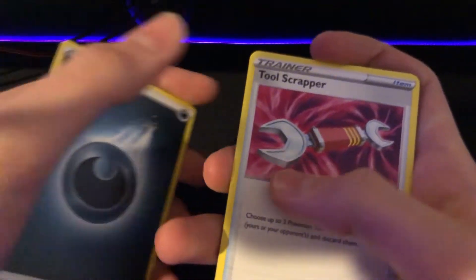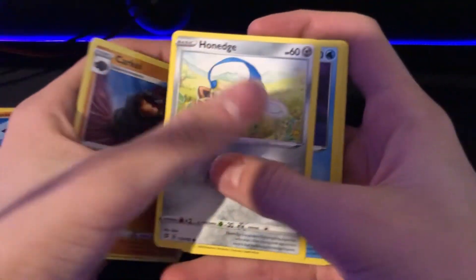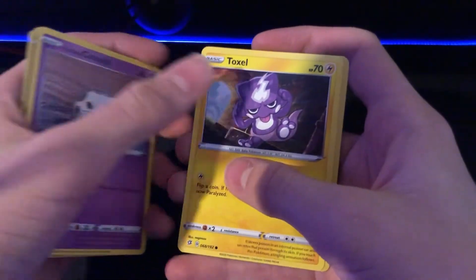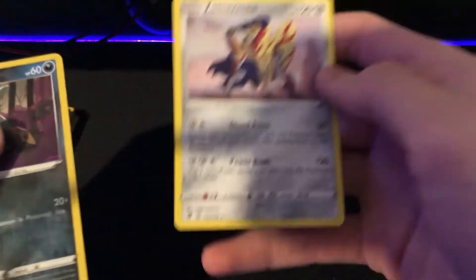Darkness energy, Tool Scrapper, Carkol, Honedge, Temple of Sinnoh, Gallade, Glarian Corsola, Toxel, Trubbish, and a Zamazenta — regular. Okay, come on, this thing has got to give us something. We've got two packs left — these two packs.